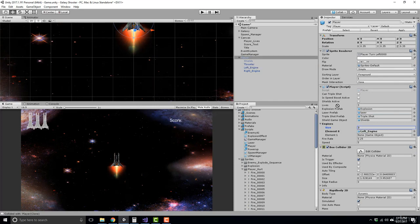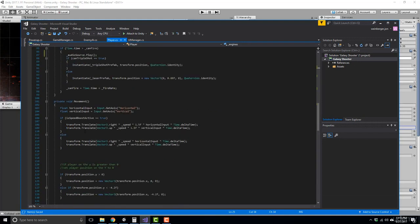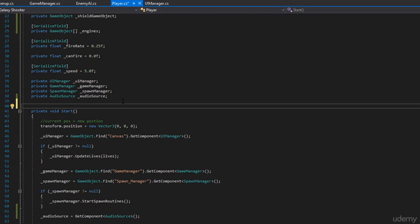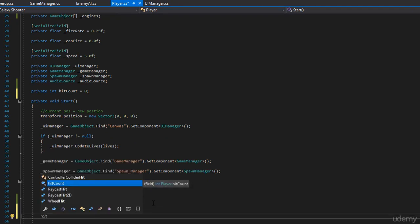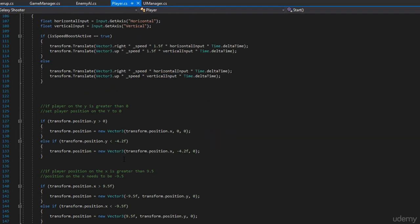In the inspector on your player you should now have a field to accept engines as an array. Drop that down — we have two elements: our left engine and our right engine. Save this, hit Apply, and head back into our script. We need to create a hit counter — a private variable to track how many times we've been hit. We'll call it `private int hitCount` and set it to zero by default. In `void Start`, which gets called every time we spawn in, we reset it: `hitCount = 0`. Every time we damage the player, we'll modify the hit count.